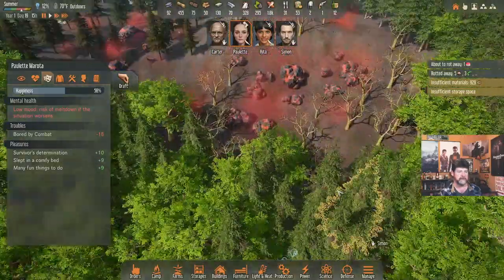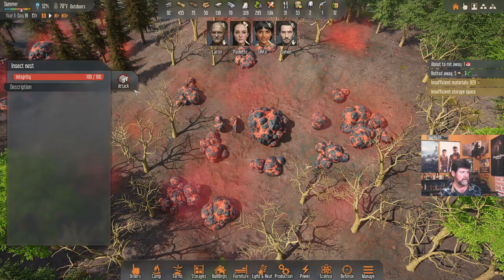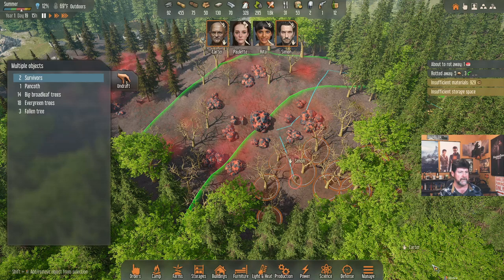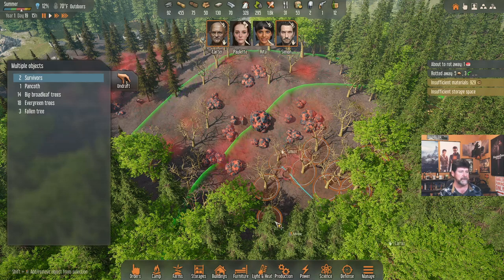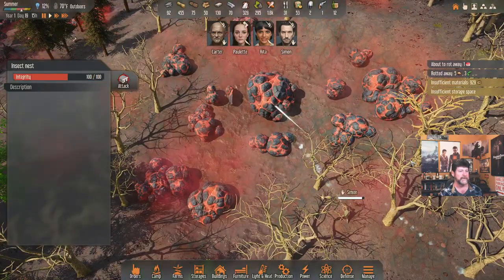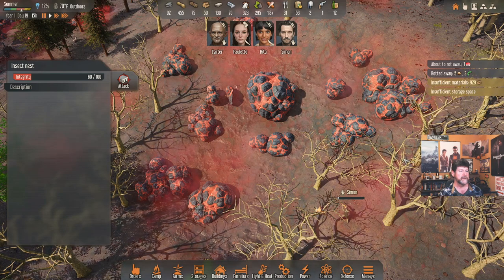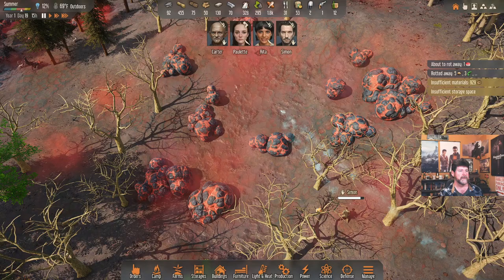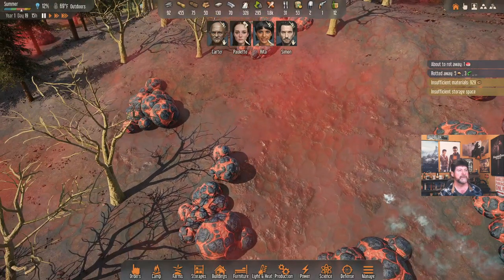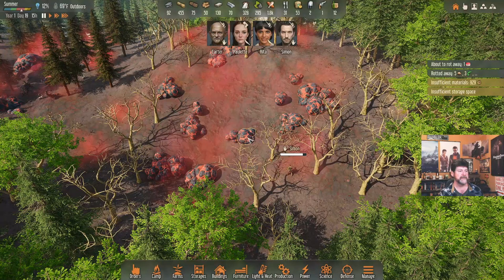Carter and Simon, get up here and see what's involved in getting nanotubes. There is an attack option. Simon and Carter — Carter, what are you doing? Get up there and attack. Does anything else come out of there? Okay, it went away. But where are the nanotubes? Apparently that's not the way you do it.